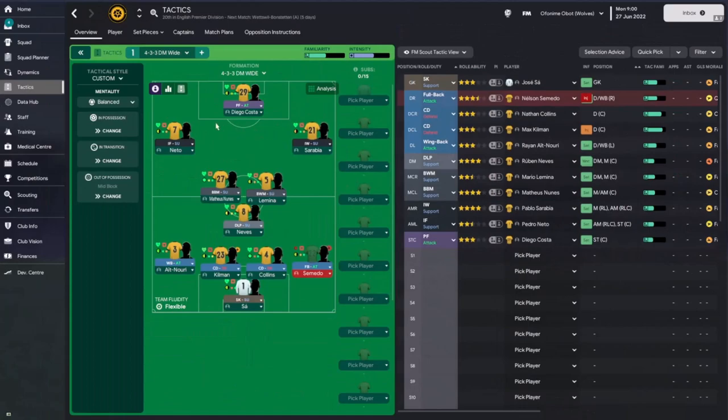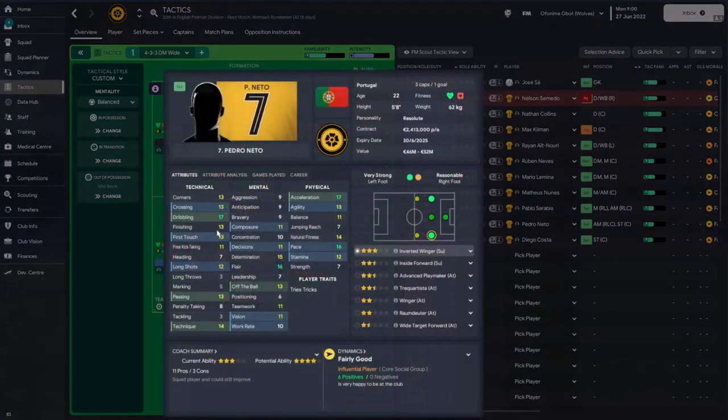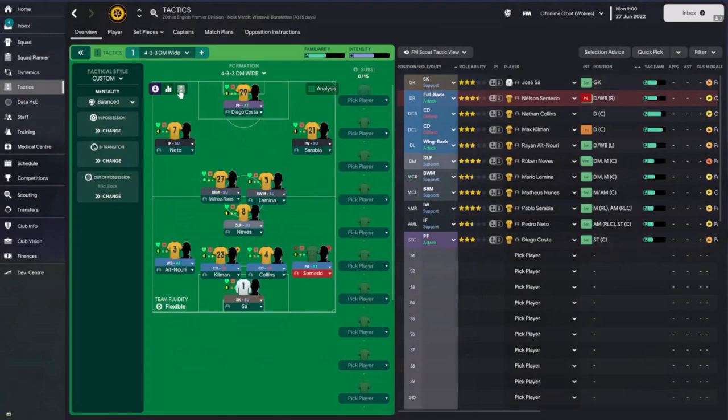Going into your players and checking attributes helps confirm role suitability. The ball-winning midfielder requires good marking and tackling, and I don't trust Mateus Nunes's tackling, so I selected box-to-box midfielder instead of a carrilero — I'm not playing with a number 10, so I want Nunes to get ahead into the box and try to fashion chances, occupy the opposition, and allow Ruben Neves to be free in the deep-lying playmaker role. I also have Pedro Netto as an inside forward on support duty — his dribbling and finishing ability are good and pace and acceleration are quite good as well.